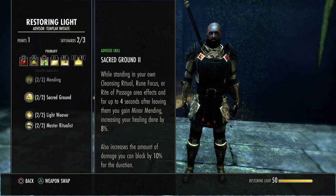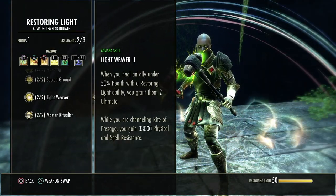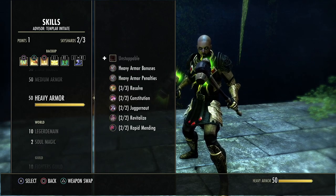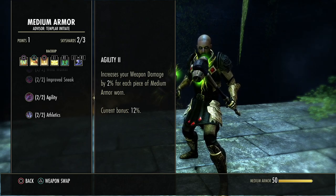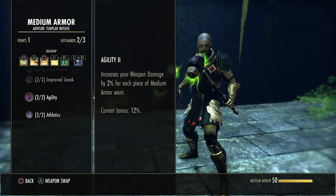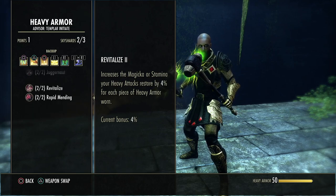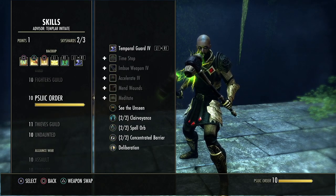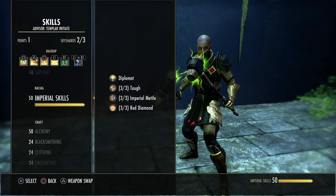Make sure to get all your 2H, dual wield, medium armor, and heavy armor passives. The medium armor passive gives two percent weapon damage per piece — if running four medium and three heavy you get eight percent instead of twelve, so it's a trade-off worth considering. Get all Psijic passives, Undaunted passives, Assault, Support, racial passives, and Medicinal Use from the Alchemy skill line.